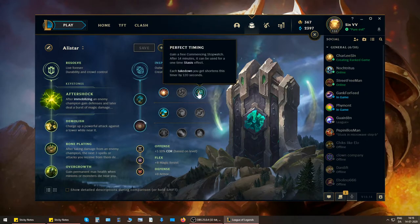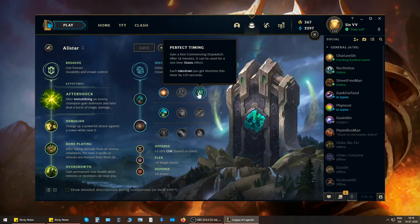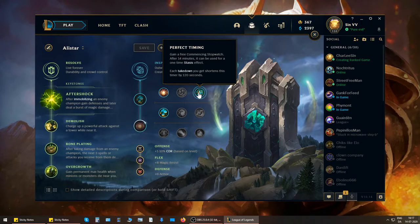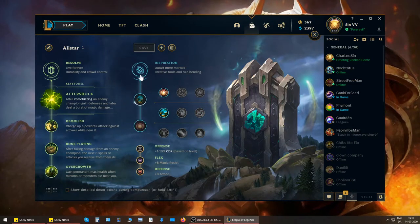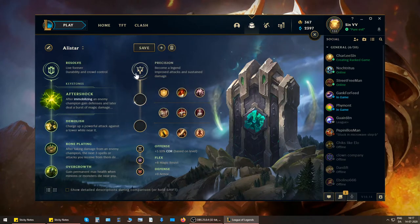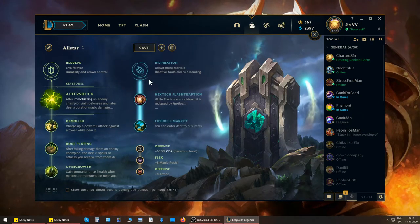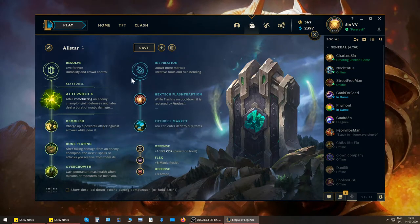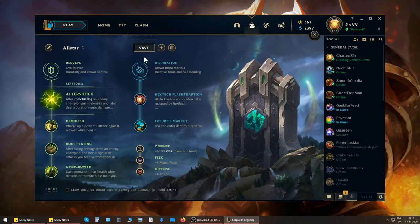Some people like Perfect Timing, but I find it kind of baits you on Alistar because he's the kind of champion that makes you want to go in — and then you have a Stopwatch and think you can just go, but sometimes you just kill yourself. Also, your ultimate plus Aftershock makes you so tanky that a Stopwatch feels unnecessary. Some people also run Triumph and Tenacity, which is strong and viable, but it has about a 3–4% pick rate so the stats aren't really there to back it up.